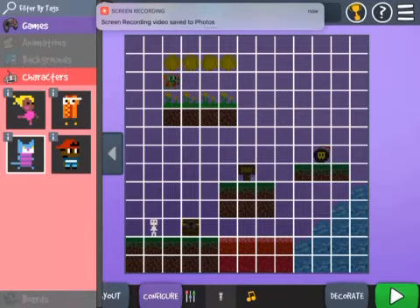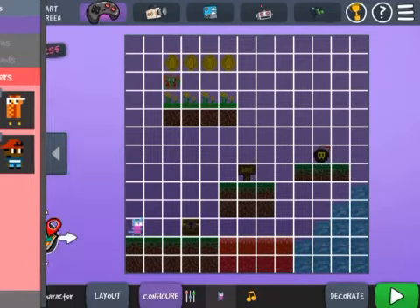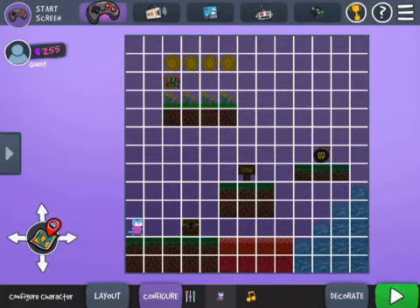You should have ugly sweater kitty and cool kid in the red hat. Configure lets me put my character where I want it to start, so I want my character to start in the first square here. I clicked on ugly sweater kitty.